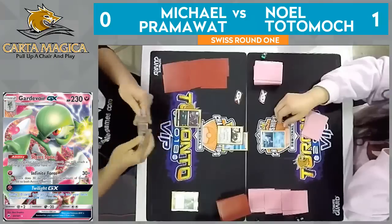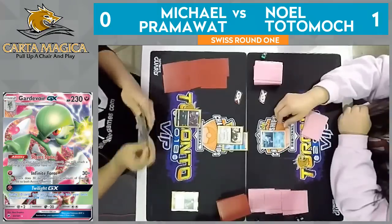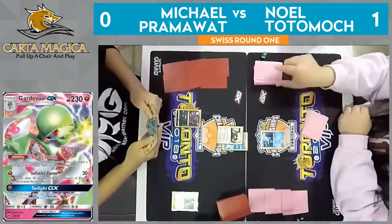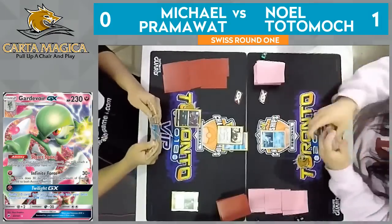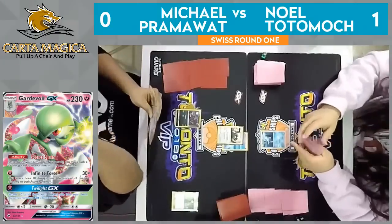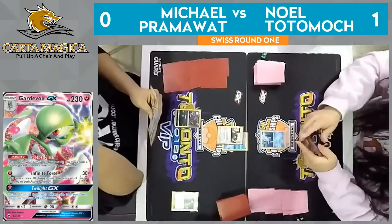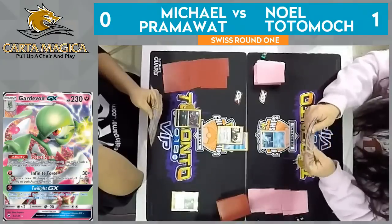A couple of Guzmas in their last game, that one Bridget on that one turn, but ultimately it ended up not mattering. Cynthia's been, unfortunately for Pramawatt, his supporter of choice. So it looks like he does have an Ultra Ball — he could get another basic in play, but actually he does just pass, choosing not to, wanting to hold that Ultra Ball potentially for a Zoroark next turn.